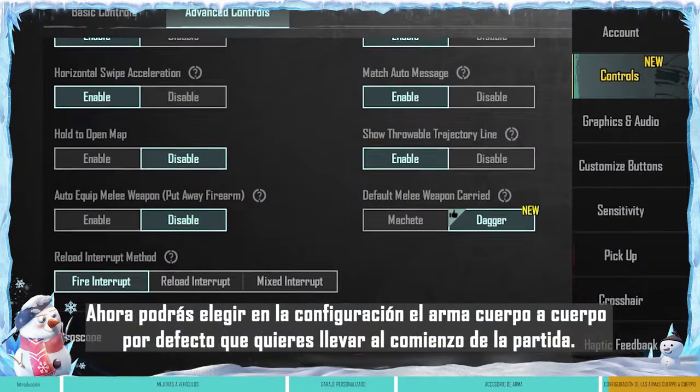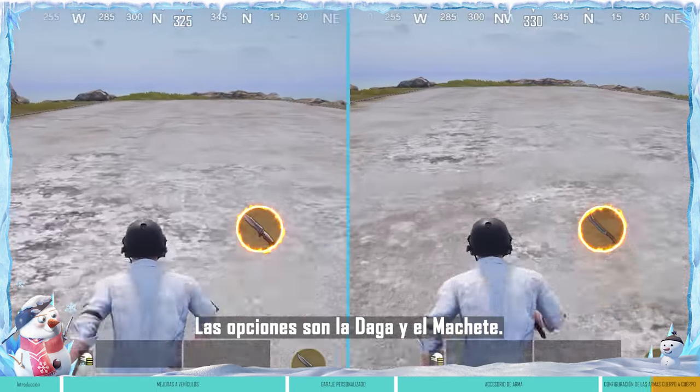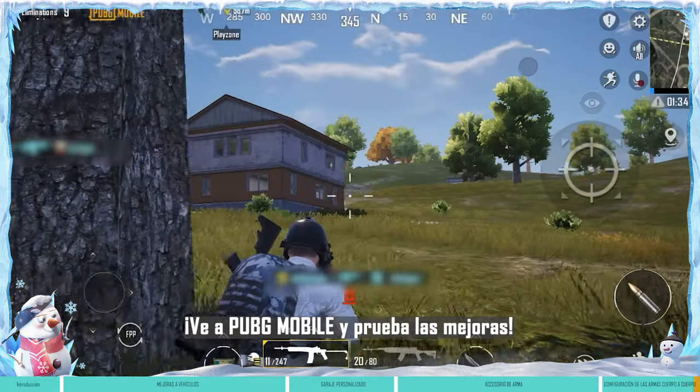You can now choose which melee weapon to carry by default at the start of the match in the settings. Choose between the dagger and machete. At this point, you must be itching to play a match, so get on PUBG Mobile and give it a try now!